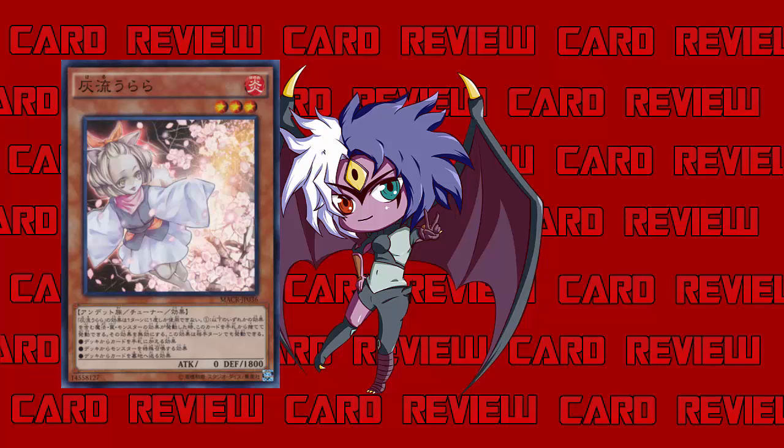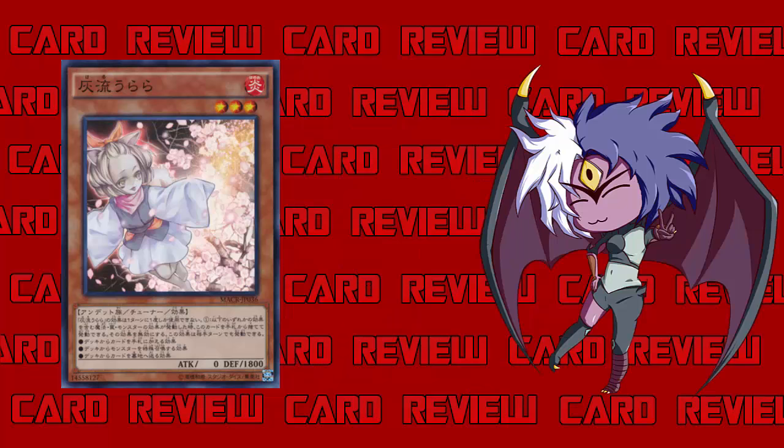There are things Ghost Ash can stop that Ghost Ogre can't do anything about — like Foolish Burial and Pot of Desires. The fact that you can play triple of these: going second, your opponent tries to play Desires for a plus one and you say no — we both go minus one. As long as you don't plus, as long as you don't get set up, I'll take the neg. It's like the opposite of Maxx C — this stops you from getting cards or summoning from deck or sending to GY to set up.